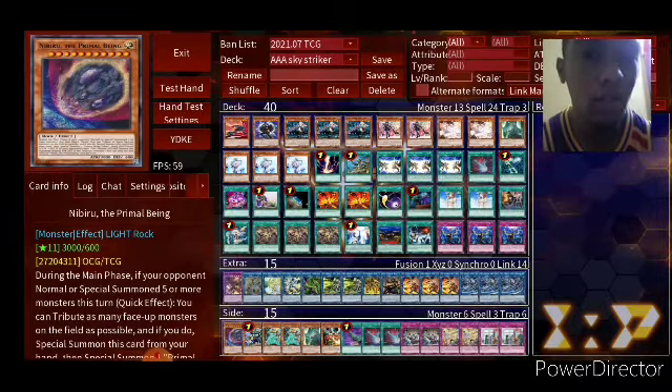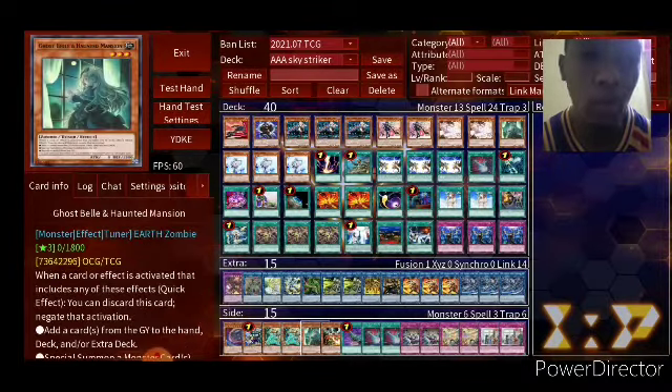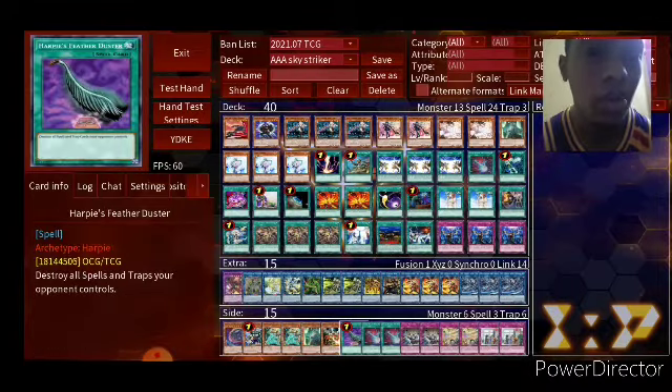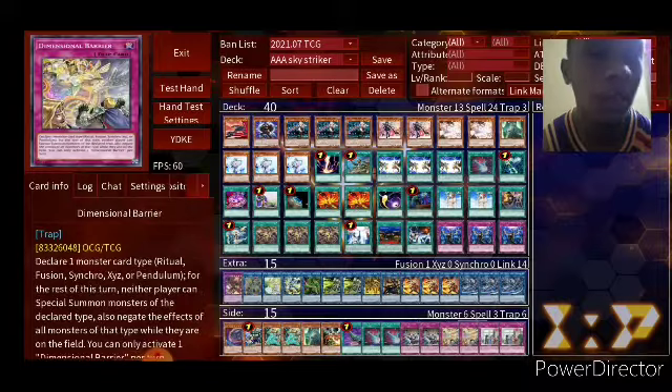Side deck time. One Nibiru, very standard. Panzer Tops is a good going-second card. Lancia for any deck that banishes. One Ghost Bell. One Jowgen the Spiritualist. One Feather Duster for every back-row deck. Two Dark Ruler No More — just to get rid of big boards and break them. Two Evenly Matched, very powerful card for going second.